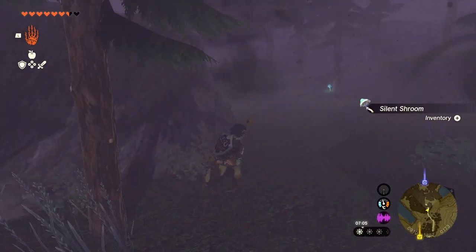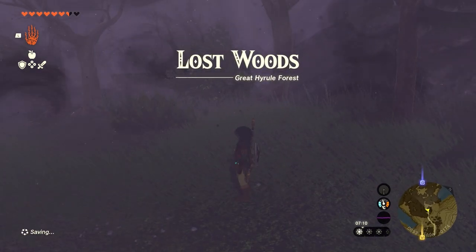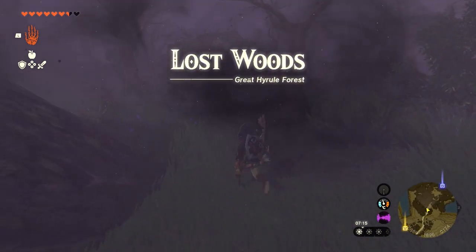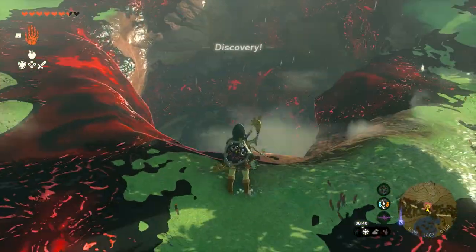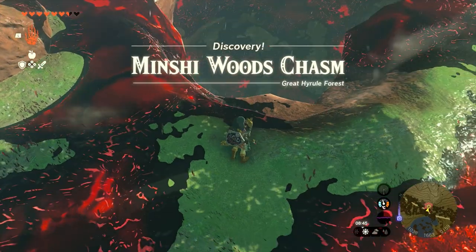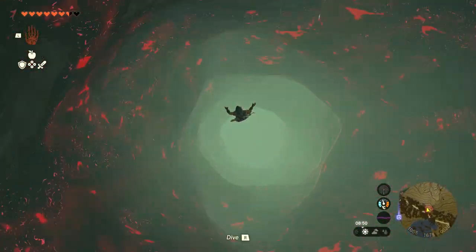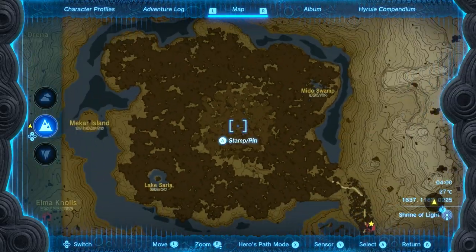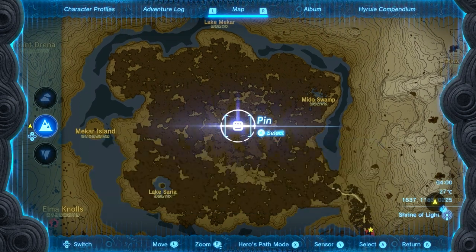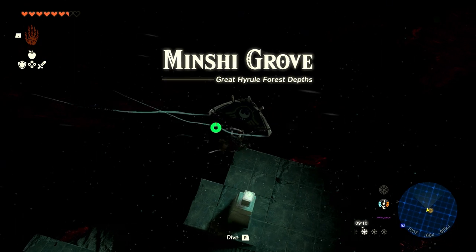Rather than go through the Lost Woods to get to Korok Forest, you can go under the maze through the depths. If you try to go through the Lost Woods the mist will just keep getting you and you won't be able to reach the forest. There's a chasm very close to the Lost Woods called the Minshi Woods Chasm, located at coordinates 1063, 1655, 0167. You can also get there by going to the Eldon Canyon Skyview Tower, jumping off, and making your way to the Minshi Woods. Open up the map, place a marker on Korok Forest at the center of the Lost Woods, and use that marker to guide you when you're down in the depths. Dive into the chasm and head towards the marker you just placed.